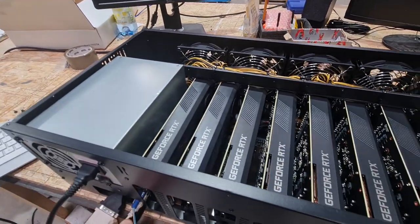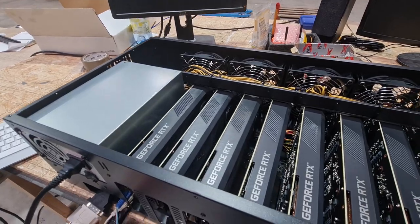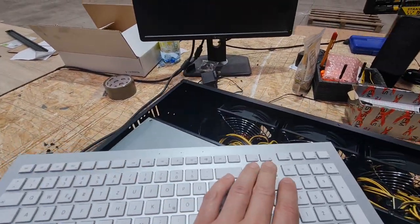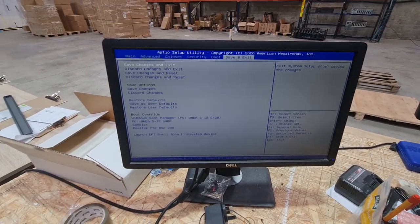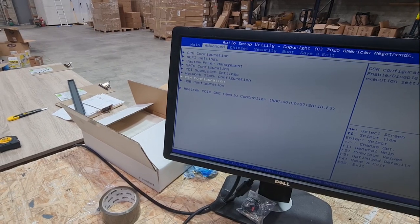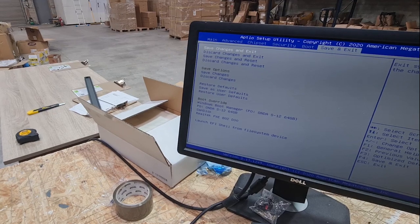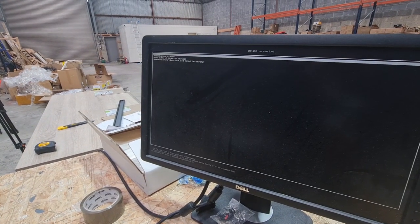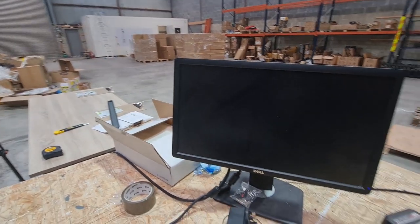We're going to install HiveOS from a USB flasher. If you don't know how to do a HiveOS flasher, there is a video on the YouTube channel — just search for it. Let's turn on the rig and keep pressing delete on the keyboard to get into the motherboard BIOS. We need to enable CSM support — it's enabled. Then select the boot option as the USB drive and save changes on exit. This will boot from the flasher, which will start the installation process on the mSATA SSD card in the Minebox server case.